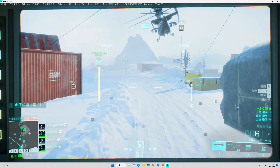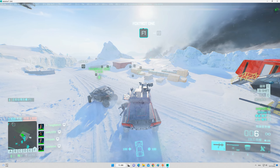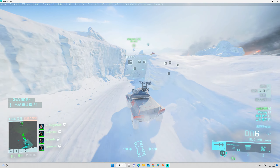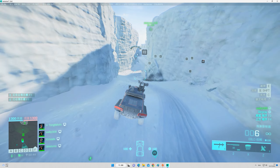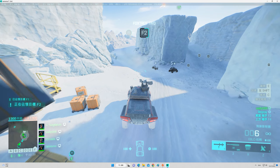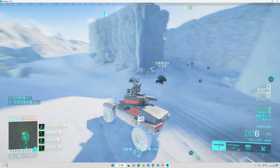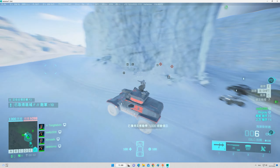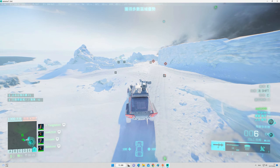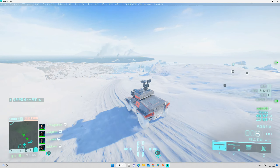Allies engaging on Foxtrot 1. Objective capture. Hostile forces engaged. Go. Take your objectives. We now control sector Foxtrot. We now control more sectors than them. Keep it up.